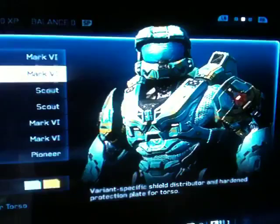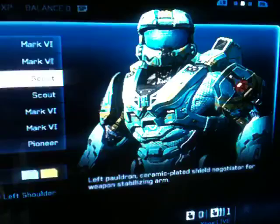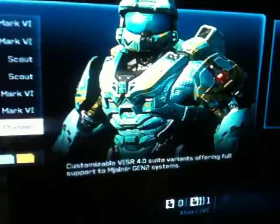Now, what you're also going to have is both the Scout shoulders have to be Scout, and the forearms and legs Mark 6 as well — so everything Mark 6 except for the shoulders, which is Scout.